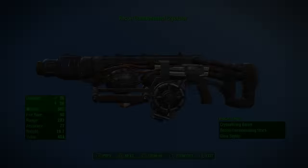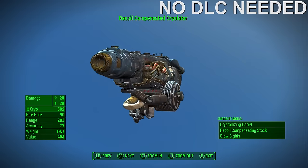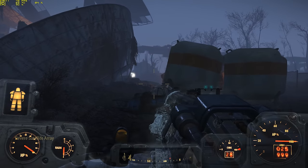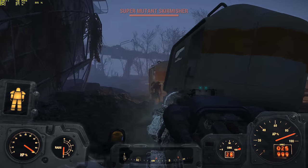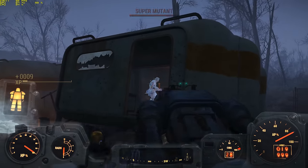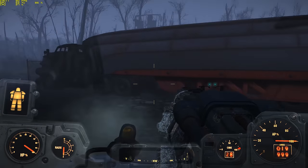Number 8: the Cryolator. Despite the rarity of Cryocell ammo, the Cryolator as a heavy weapon is actually pretty good. Once fully upgraded, the Crystallizing Barrel will allow you to effectively double the weapon's damage, and it has the benefit of being compatible with both Heavy Gunner and Demolition Expert. Like some of the other explosive weapons on this list, you can get some pretty nice damage scaling, so it's highly recommended that you craft the Crystallizing Barrel in addition to acquiring both the Heavy Gunner and Demolition Expert perks.